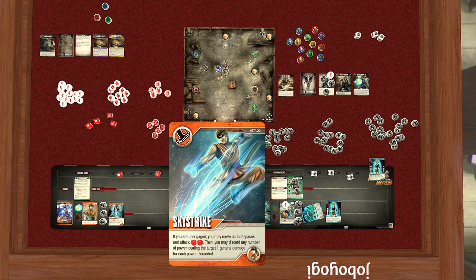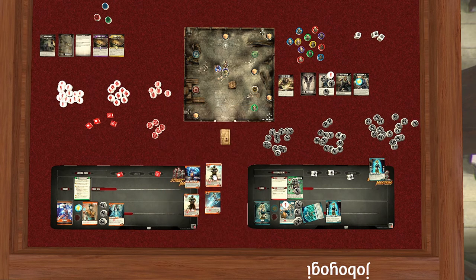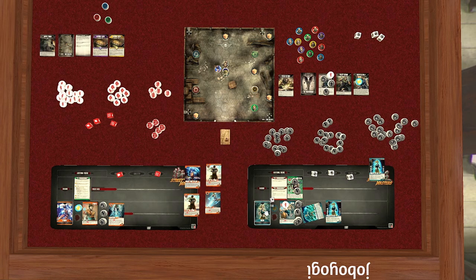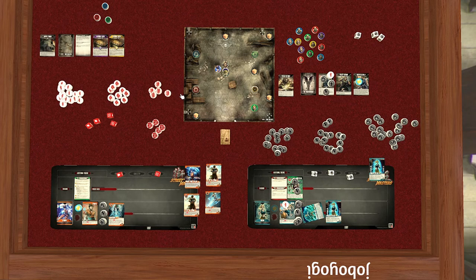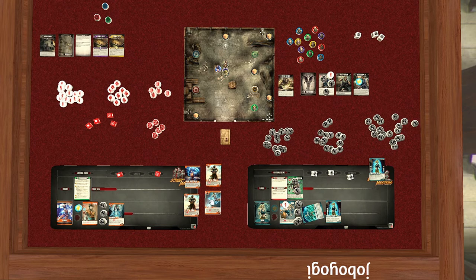Now for our card step — it makes most sense to use kick or punch options, knocking down Dimitri's kick and punch defense. Strategically: Megan has kick attacks so she'll hit kick tokens, Kyu Ryu has punch attacks so he'll hit punch tokens. We don't have many grapple attackers. So mathematically it doesn't make sense to do anything other than Sky Strike for our card step. We can discard power after attacking to deal one general damage per power discarded — but let's use Eye of the Storm instead.